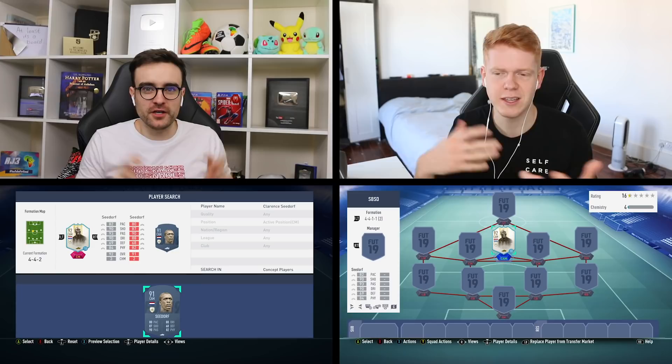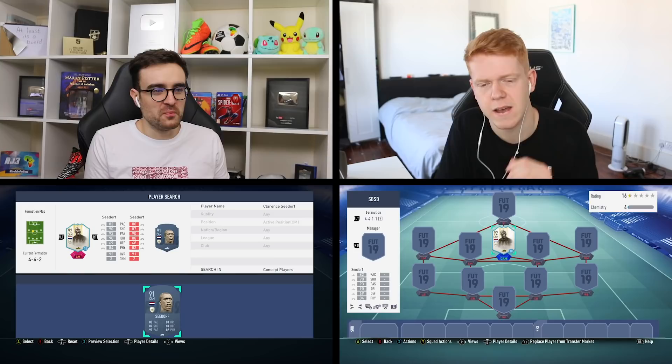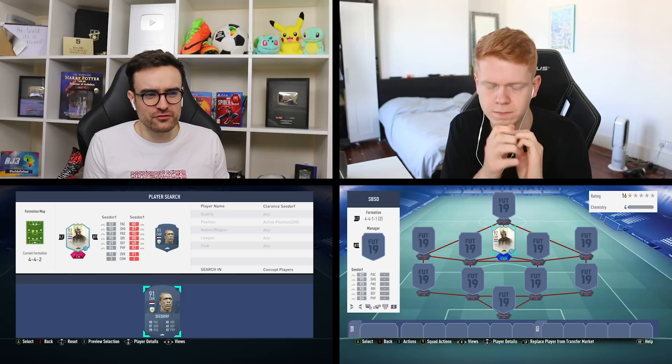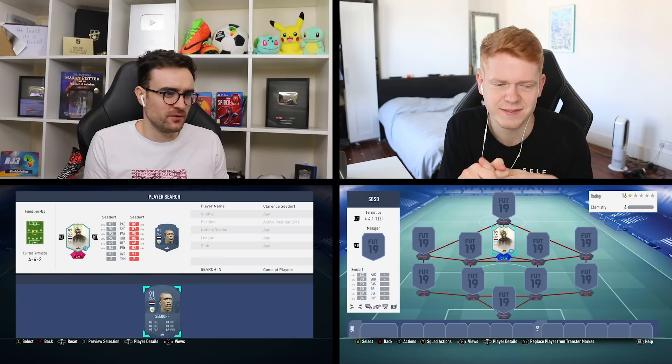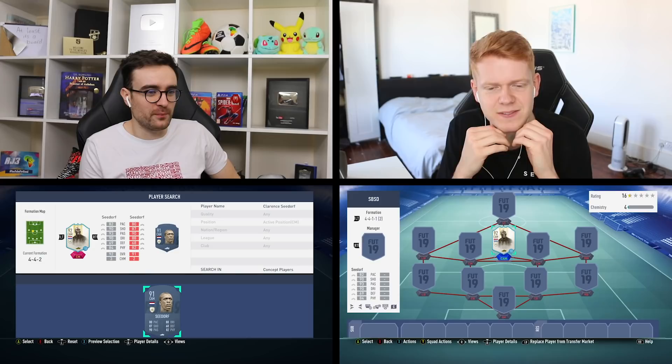I just think it would have been the same price as the normal Icon, so you could either choose Icon and link to everything, or better but only Milan. That would have actually been quite good - it would help keep the price down as well. My issue with them is it's sick and he's obviously better than normal Seedorf, but I'd rather have just had normal Prime Seedorf at 900k.